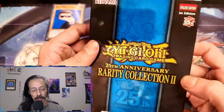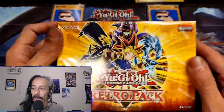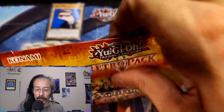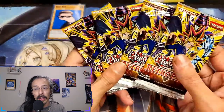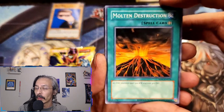Today it's going to be two Retro Pack against two Light of Destruction and two Rarity Collection 2. No matter how this goes, we are pulling some beautiful cards today. We're going to start with Retro Pack 1, and whoever has the most value between the three of these wins. Let me know who you got your money on. Retro Pack definitely is consistent with good value pulls. Rarity 2 is just a blast to open with some decent value itself, and Light of Destruction - well, you can get an ulti, you can get a ghost.